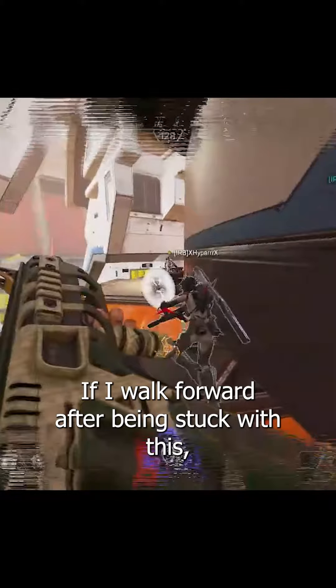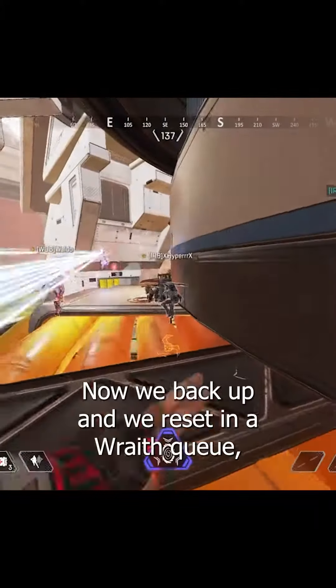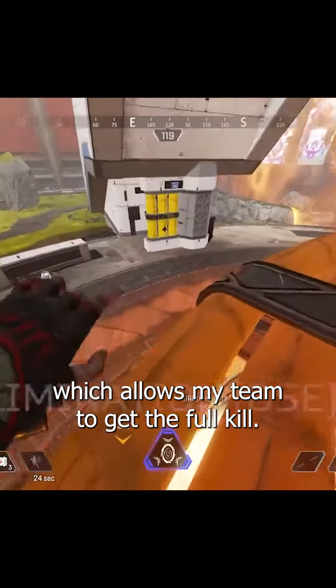If I walk forward after being stuck with this arc star, I will undoubtedly kill my teammates. So we back up and reset in a Wraith queue, which allows my team to get the full kill.